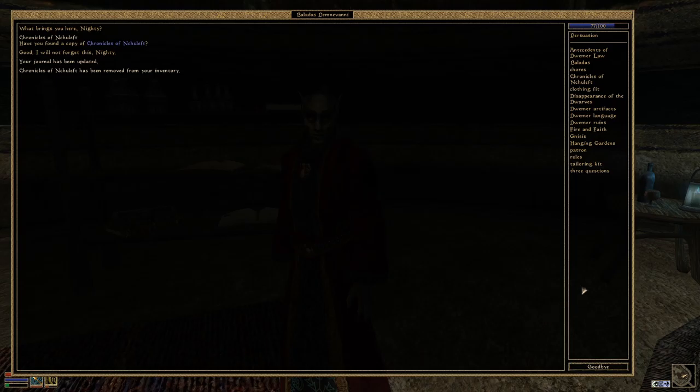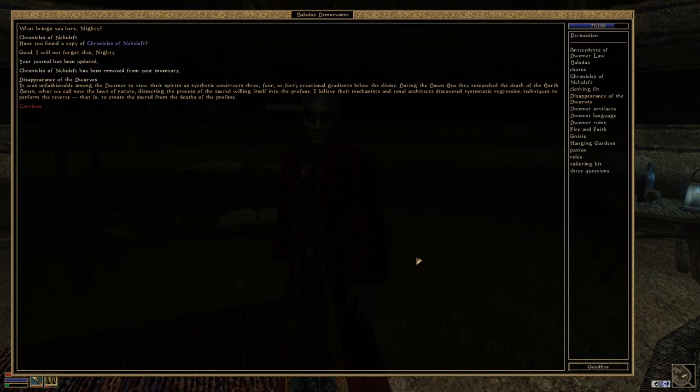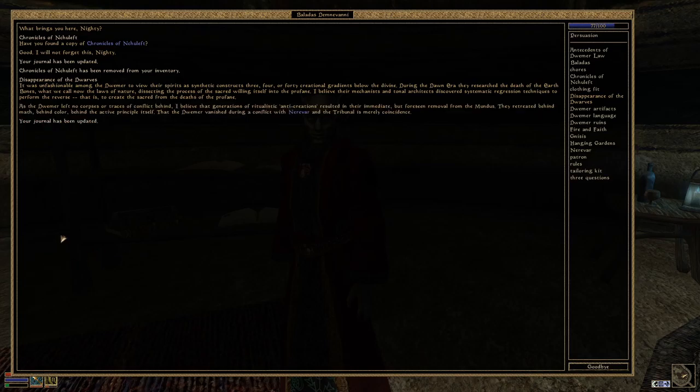First question: What do you know about the disappearance of the Dwarves? 'It was unfashionable among the Dwemer to view their spirits as synthetic constructs three, four, or forty creational gradients below the divine. During the dawn era, they researched the depth of the earth bones - what we call now the laws of nature - dissecting the process of the sacred willing itself into the profane. I believe their mechanists and tonal architects discovered systematic regression techniques to perform the reverse: to create the sacred from the depths of the profane. As the Dwemer left no corpses or traces of conflict behind, I believe that generations of ritualistic anti-creations resulted in their immediate but foreseen removal from the Mundus. They retreated behind math, behind color, behind the active principle itself. That the Dwemer vanished during a conflict with the Nerevar and the Tribunal is merely coincidence.'